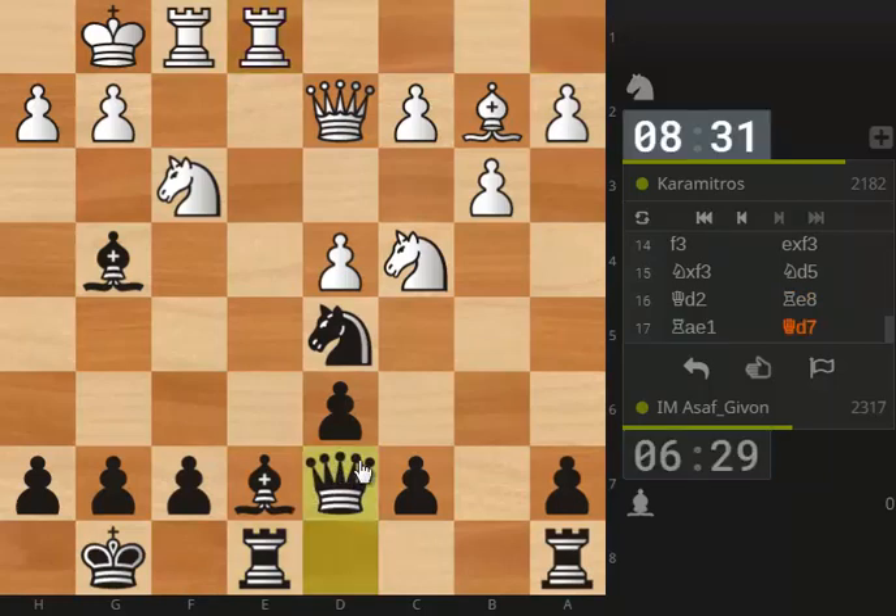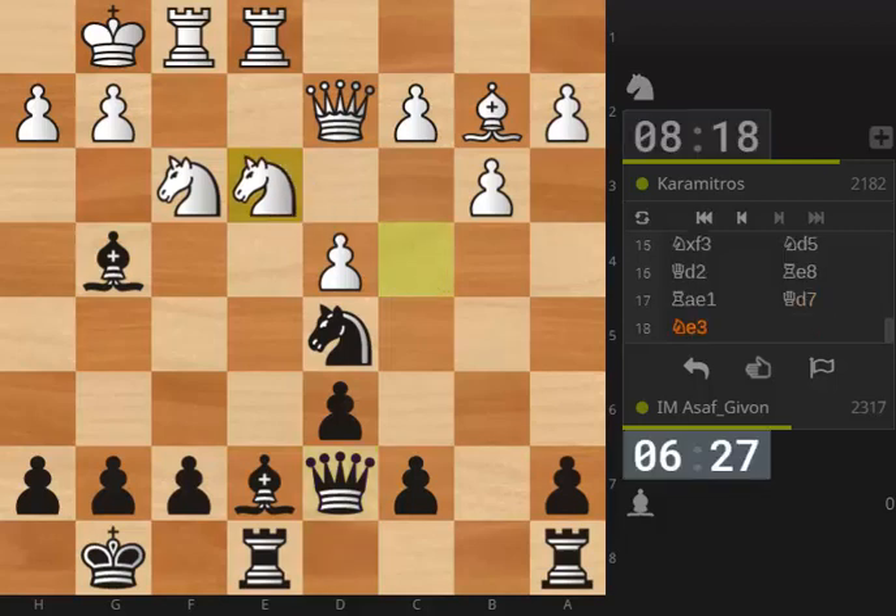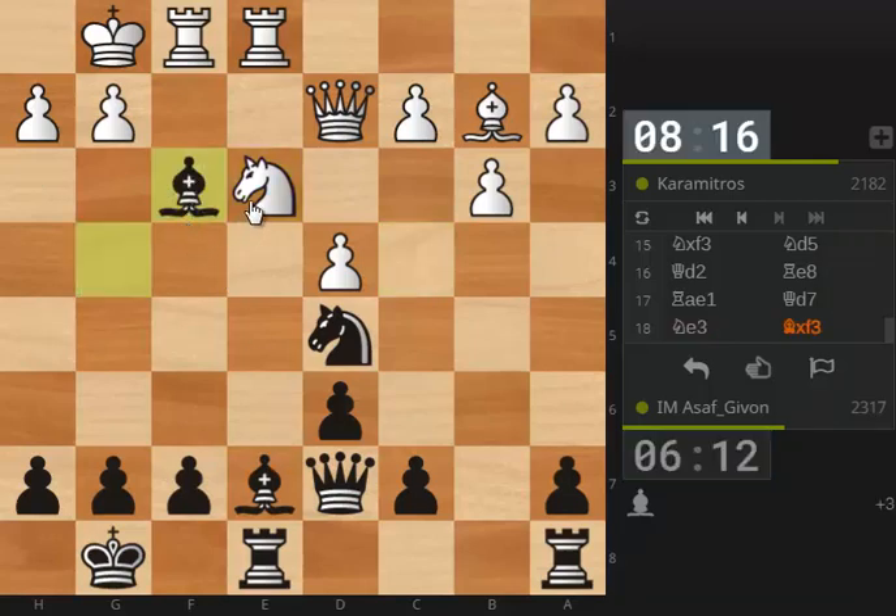Black should be very slightly better thanks to his two bishops, but white is extremely solid too, so he has his own arguments. Now I think I have a nice tactical possibility — I want to play bishop g5 and skewer the queen and the knight. But first I need to get rid of the knight. I believe I win some material here. Also it's important that from knight takes d5 I will recapture with the bishop, maintaining my material advantage. I believe white is in trouble.